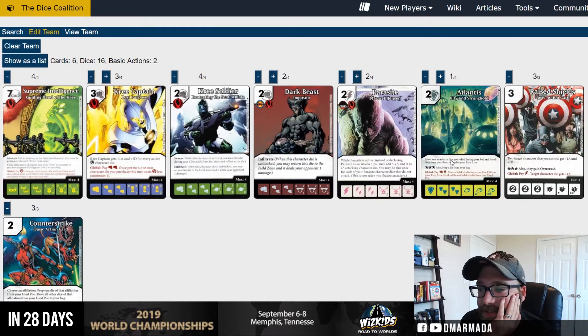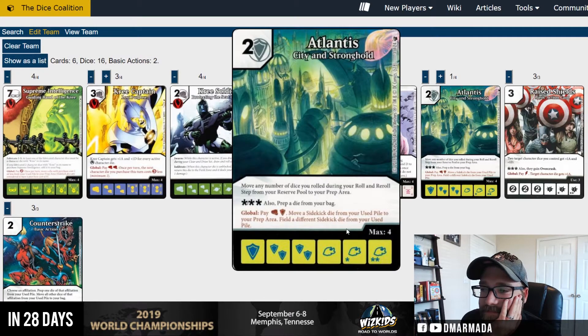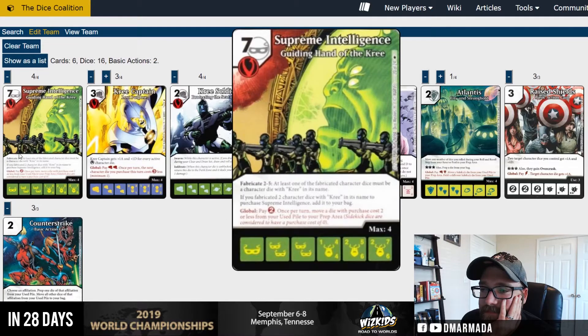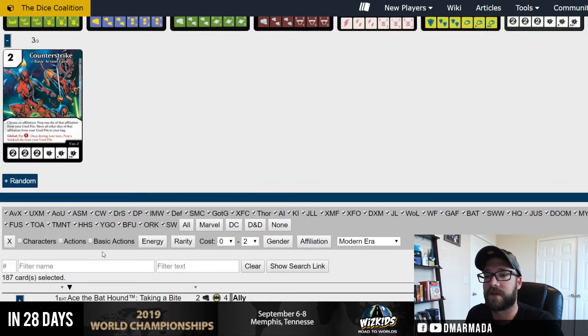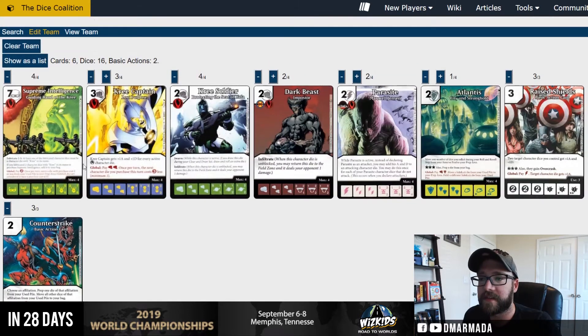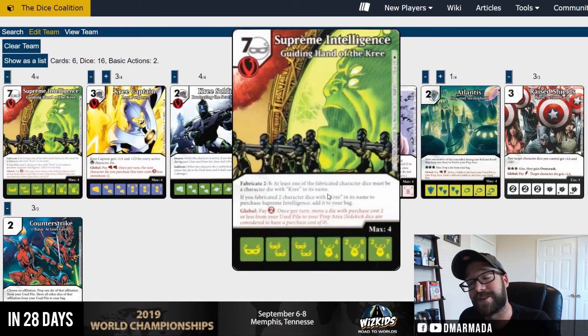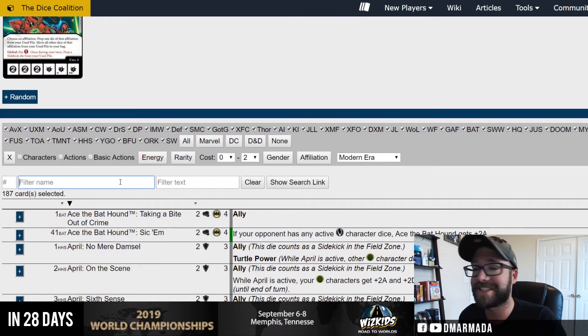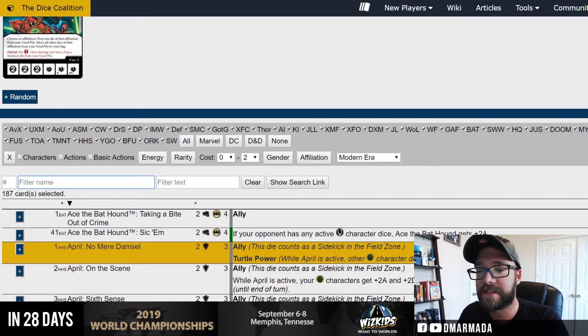I probably just want a lot of ramp — these are all super cheap. Thinking about something that makes infiltrate better because you're going to be buying a lot of these to get a lot of Supreme Intelligences. This is all predicated on you having two boxes or two team packs of the Kree Invasion. If you don't have two Kree Invasion team packs it's not going to be nearly as effective. Hopefully you bought the second set for those extra dice — if not, just proxy some dice, no one cares.